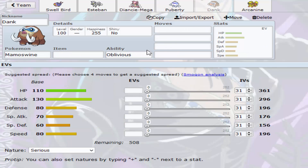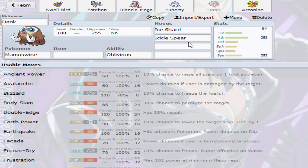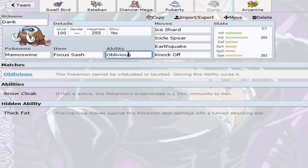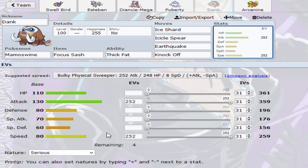We have Dank the Mamoswine — I am super unprofessional here, so we're just going to sort this out real quick. It's the standard Focus Sash set with Ice Shard, Icicle Crash, Earthquake, and Knock Off for the Slowking and anything else that wants to switch in. If we can Knock Off the item from Hydreigon, that would be really, really good. This thing almost has to kill something with its Focus Sash intact — it Earthquakes and then it can Ice Shard. I'd really like to keep Stealth Rocks off my side of the field just to keep this thing alive. With Focus Sash, even at 1 HP, it still demands respect.